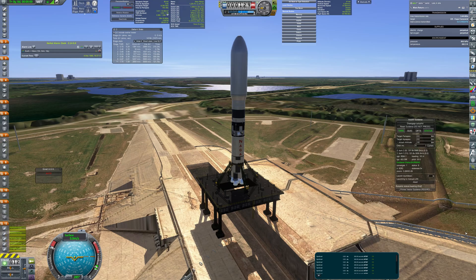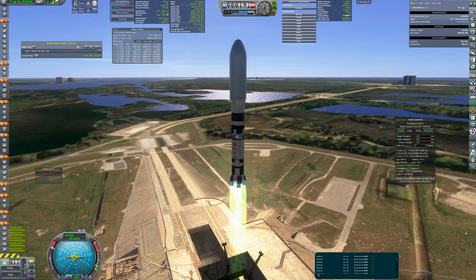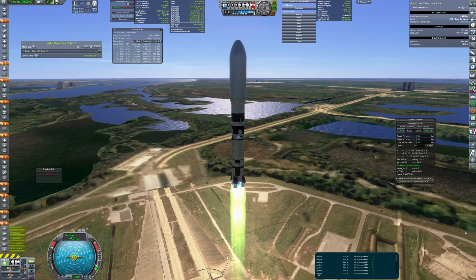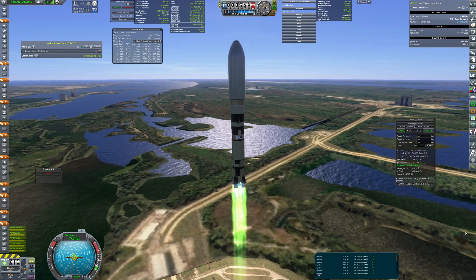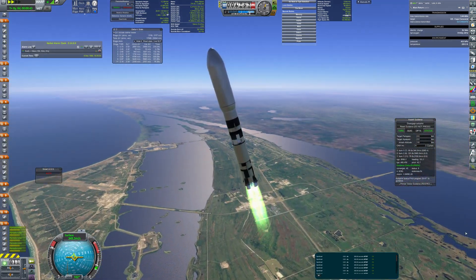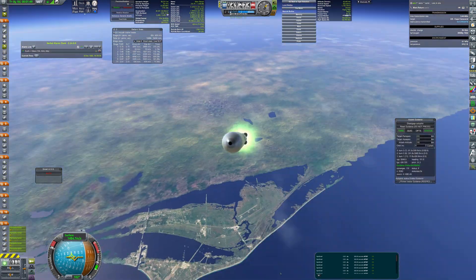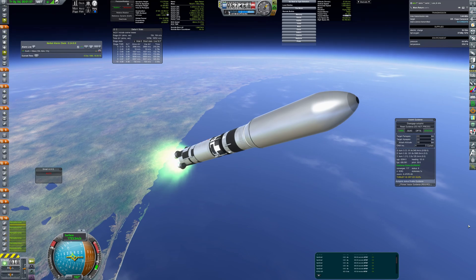The second mission launching in the same transfer window is Ares Retrieval. It's a return mission that will bring some surface samples to Earth. It's a much more demanding mission profile, so the rocket used for it is Naga, capable of getting 100 tons to LEO, which is powered by Pentaborane making a beautiful green plume.